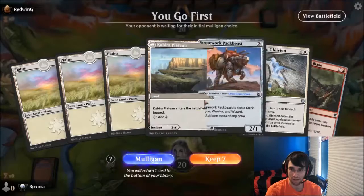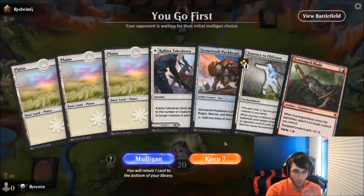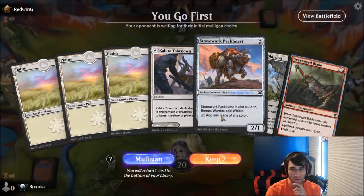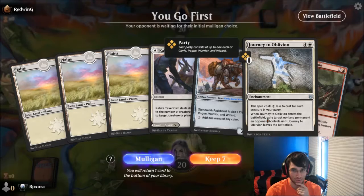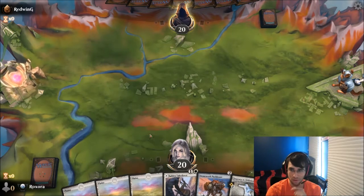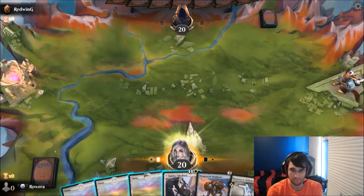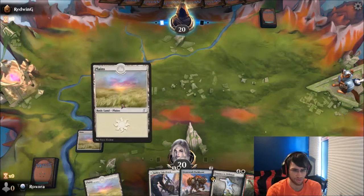Alright, second game of the day. And this hand is not horrible — let's say not horrible. Is it a keep? I think so. I think I want to see how good Pack Beast is, just playing it as a two-drop. And we have Journey to Nowhere. We're also on the play, so now I think this is definitely fine.